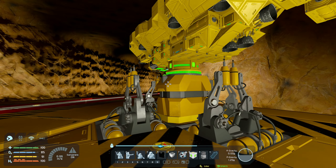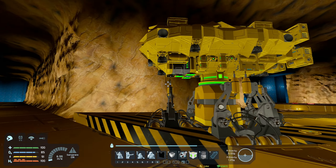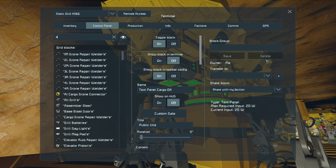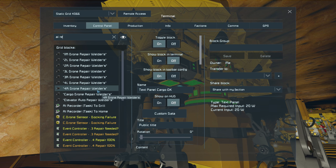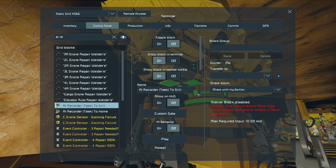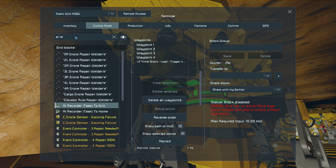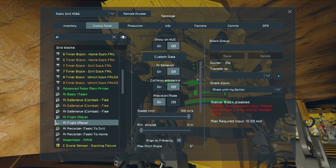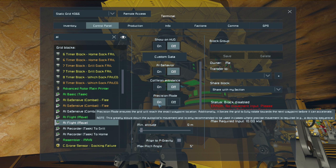Let's start explaining what everything does here. I'm going to go into this AI recorder block on the drone itself. Let's go to the AI move to begin with so I can explain from the beginning. With these drones, you need to have collision avoidance off and precision mode on at all times.